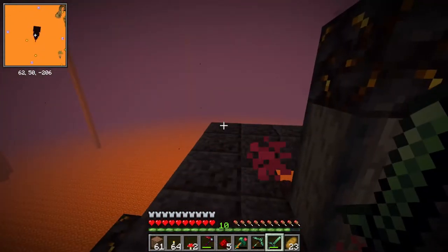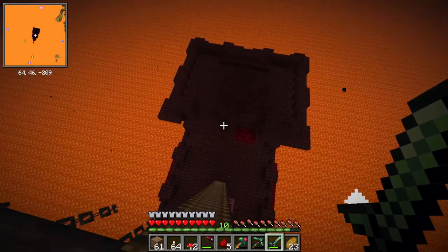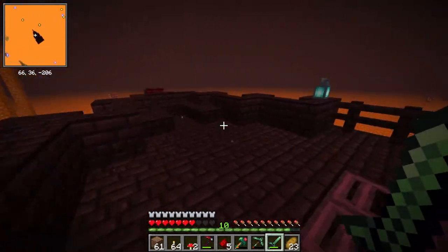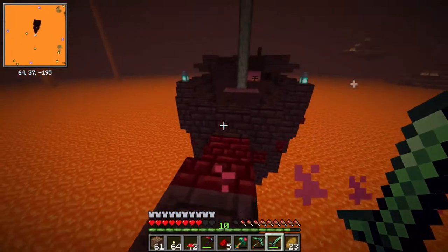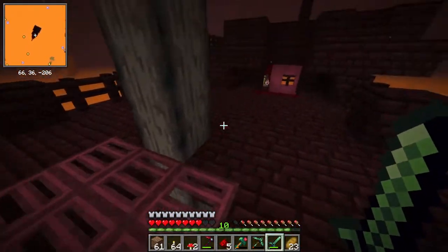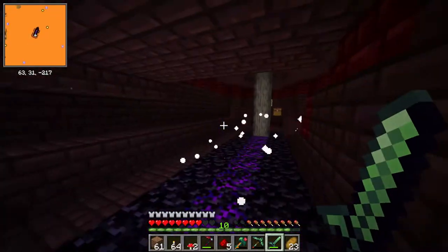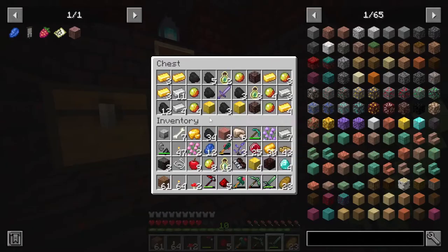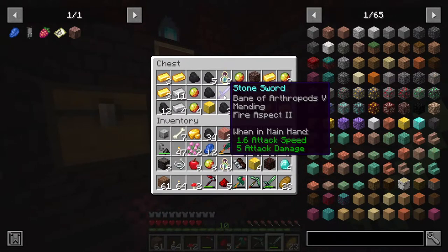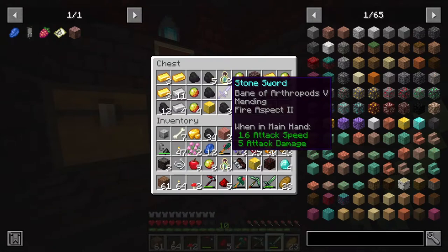I just dropped down from here, we might not find another fortress today, but we are on another ship! What does this have for us in terms of loot? Looks like a wither skull head, so it's obviously styled like the end ships you see in the End. What do we have in here? That's a good amount of loot - I'm taking that!